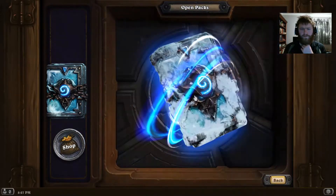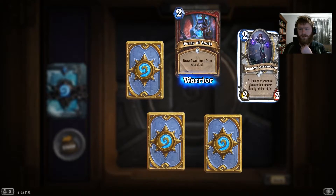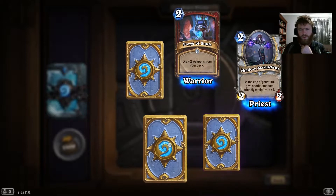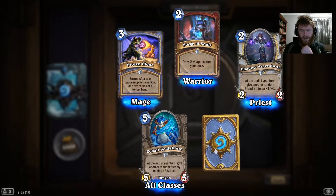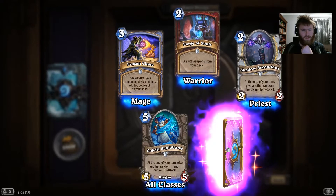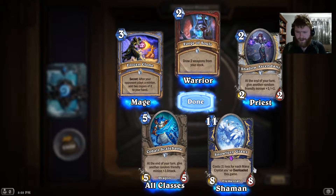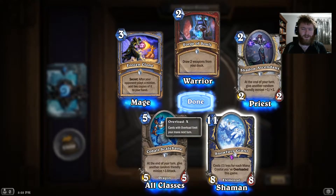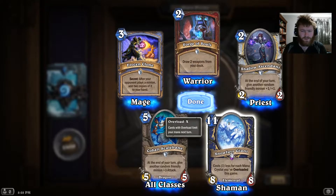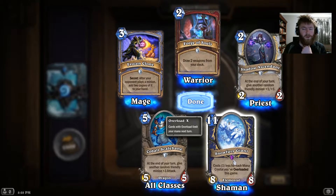Pack number two. We have Forge of Souls, Shadow Ascendant, Frozen Clone, Cobalt Scalebane, and our Epic for this pack is Snow Fury Giant, which is an 11-cost 8/8 that costs one less for each mana crystal you've overloaded this game. That I like — put that into an overloaded deck and you should be getting at least a handful of overloads before you get even remotely close to needing it. So you can maybe play that on turn four or five if you're really lucky, and that's a pretty good turn.